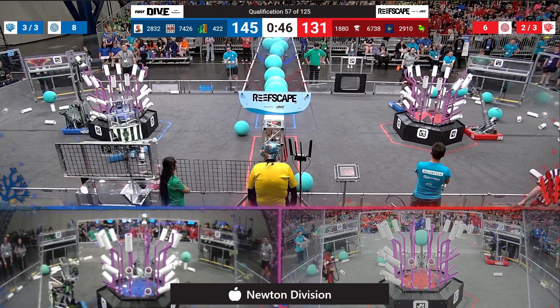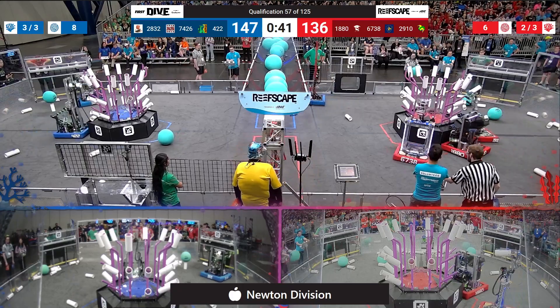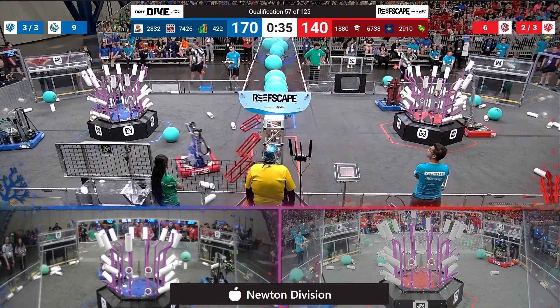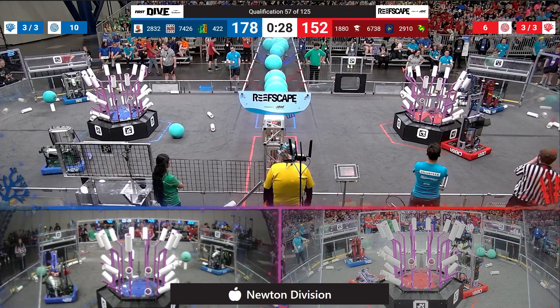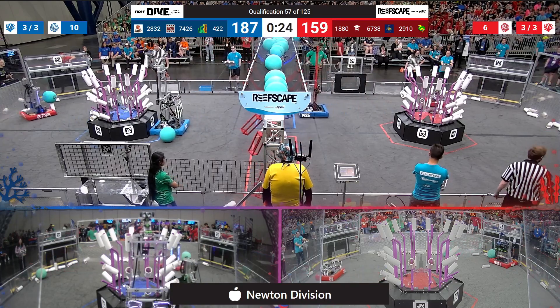Algae in the way. Another one up at level 4. A little bit of panic starting to settle in here on the Jack in the box machine — 145-136, 40 seconds left to go. Jack in the box clearing that algae, scoring another Coral, another one on level 4, as the Blue Alliance continues to build their lead — now 170-152. Each Alliance has completed the Coral ranking point.